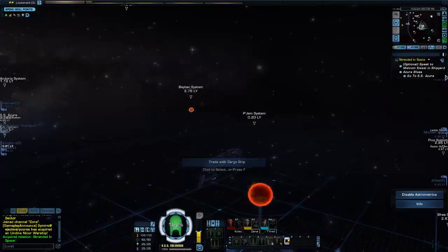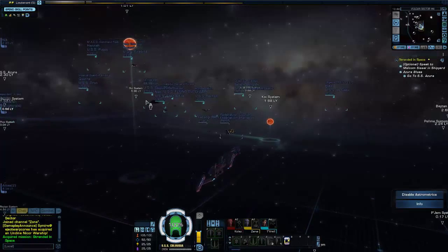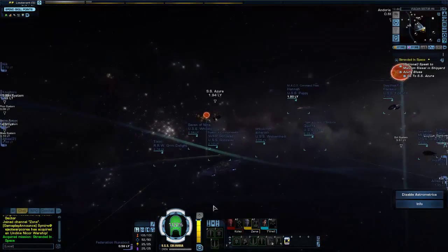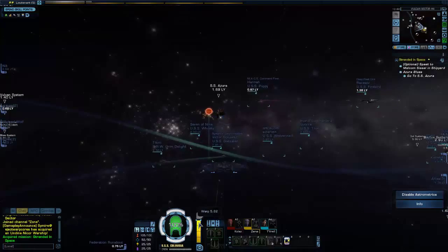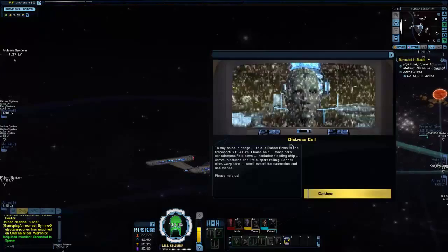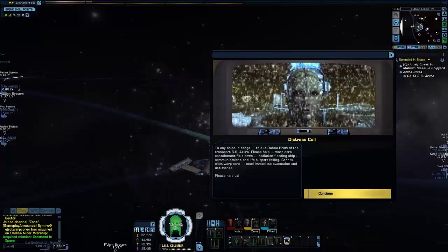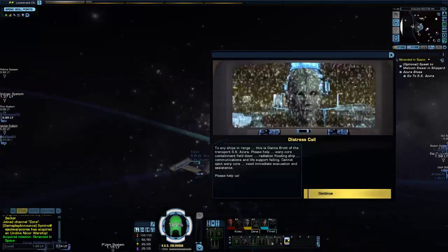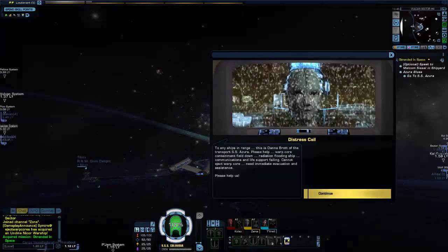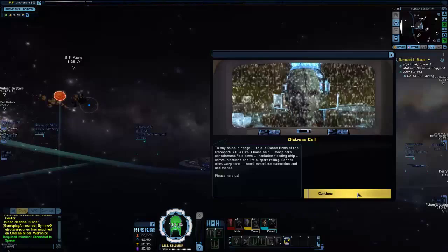So I guess we're plotting a course to the SS Azura, which is actually by the Sol System — it's just right there. My maximum warp factor is 5.62. Look, a distress call — 20 ships in range. This is Dana Brat of the Transport SS Azura. Please help. Warp core containment field down, radiation flooding ship, communications and life support failing. Cannot eject warp core. Need immediate evacuation assistance.